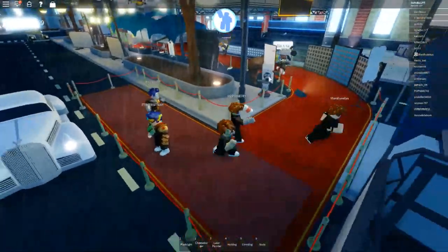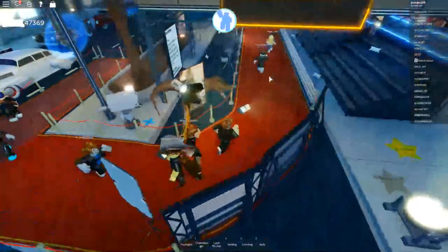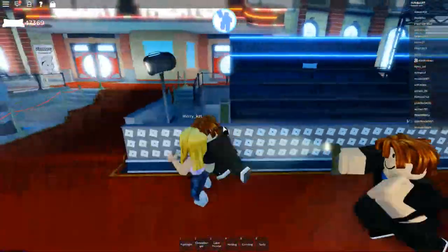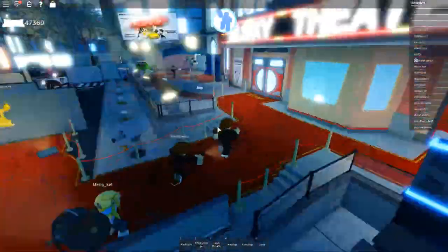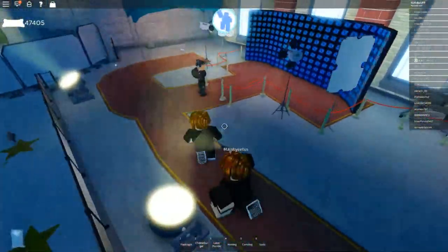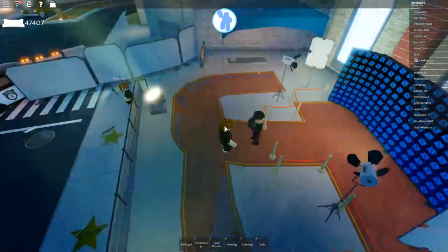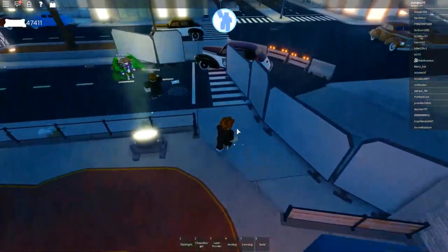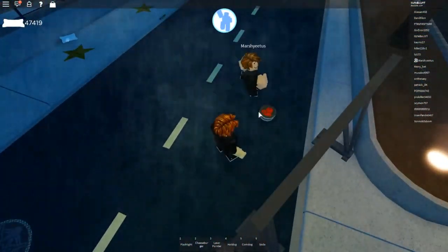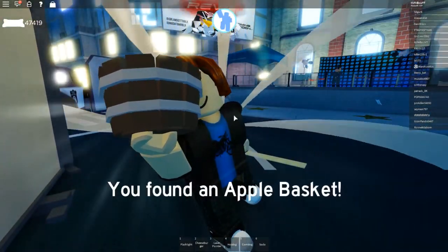Click the first link in the description and you should spawn along this carpet. Just come up here, up this carpet, going past these stairs, and come up here. Come along through here, and if you see this guy you'll know you're in the right place. Come down here and once you've come down here, you should see a basket of apples. If you touch it, it'll say you found an apple basket.